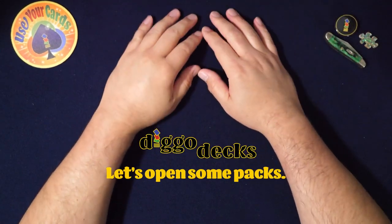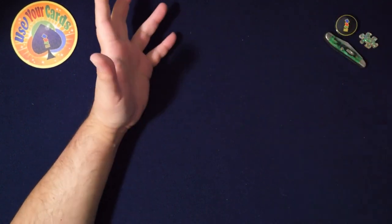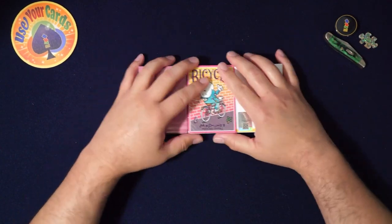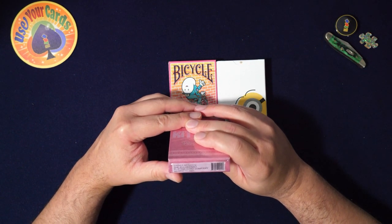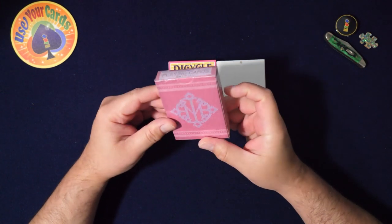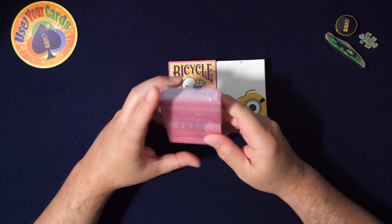Welcome to another episode of Let's Open Some Packs. Today I'm doing some random packs, and this is actually a new thing I'm going to start doing because I have a ton of random packs. I'm doing these Three Kittens, which is an old one. I believe this is designed by the Illusionist Playing Card Company. Traditionally cut — cool, so kittens.